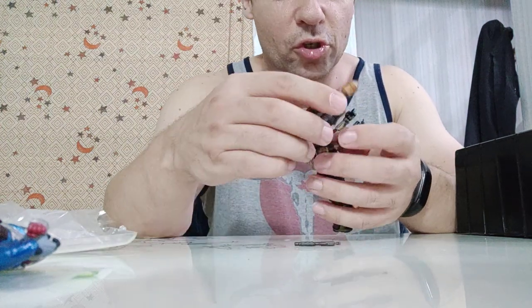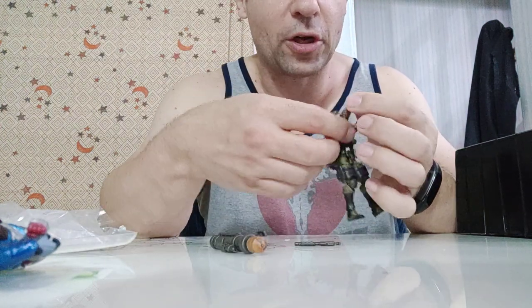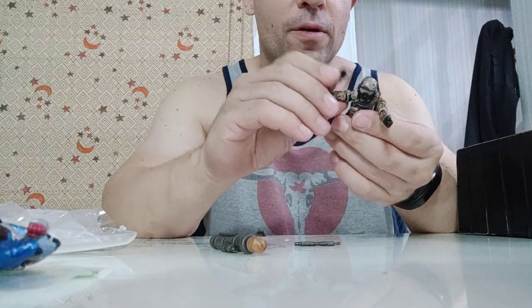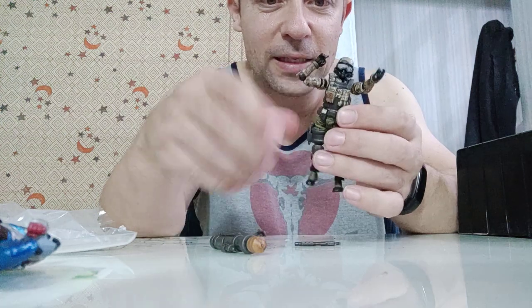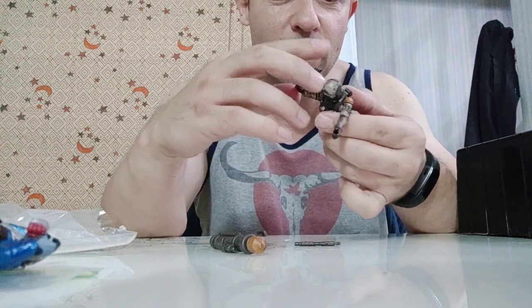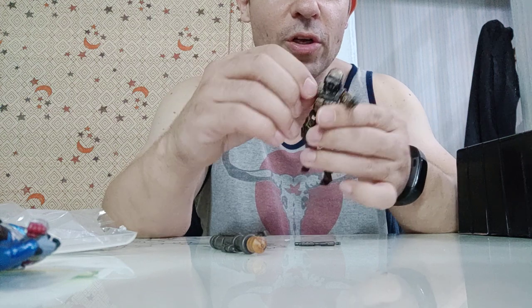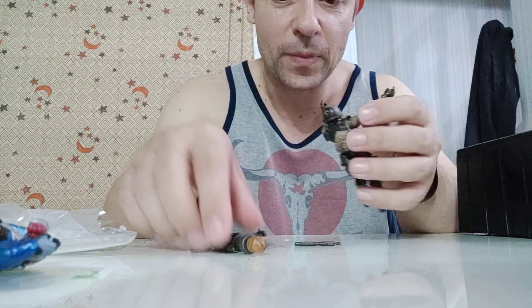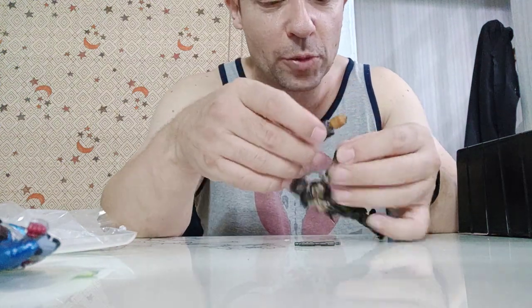We know he holds the weapons well. I'll show the bicep bend in case you've not seen it yet — look how tight that is. That's a single elbow joint. That is ridiculous — one of the best single elbow joint bends you'll find on a 1:18 scale figure. Let's see how he holds his bazooka.